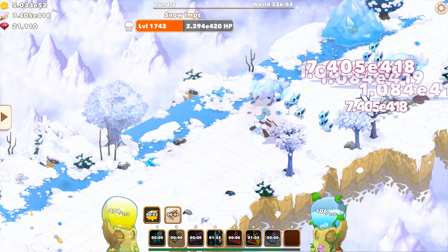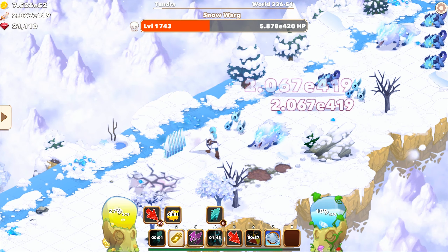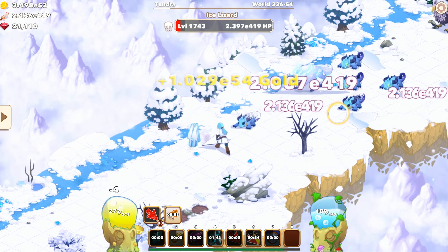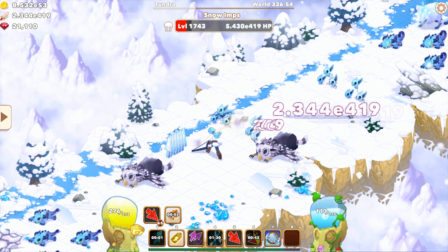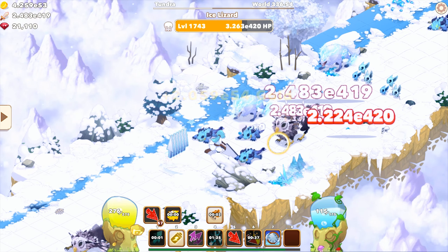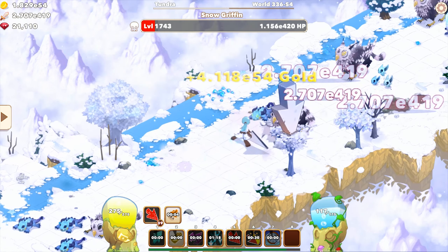It makes the already easy game easier, but as I said before it keeps the spirit of Clicker Heroes 2 alive. From the content that we have right now, a tiered item should be coming soon — we have the UI, we have some of the stats that they have discussed on Discord, and a lot of other stuff. Like the offline progression is looking really good so far.